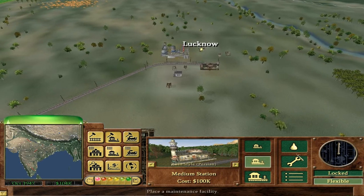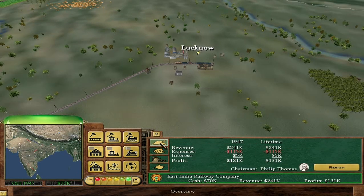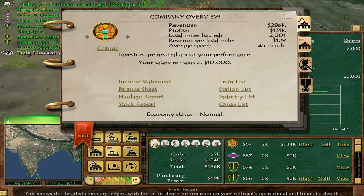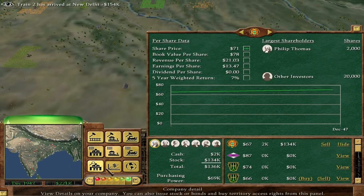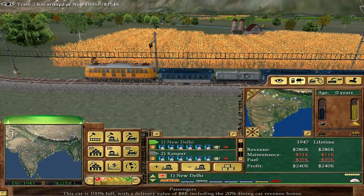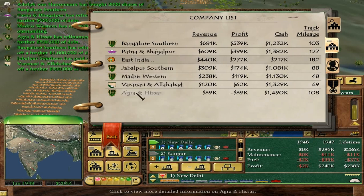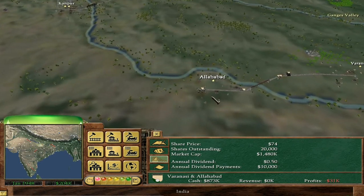We still need to get to like half a million company profit this year, which is probably not going to happen. But as far as I can tell, there's no penalty for not doing it — it's just you get $50,000 of personal cash, which, considering we don't give a damn about net worth, is not that important. The last AI — Varanasi and Allahabad.